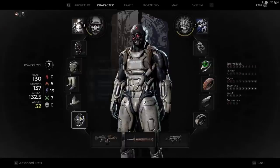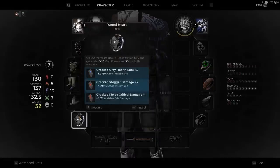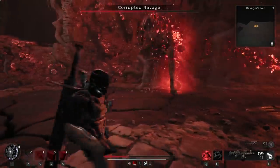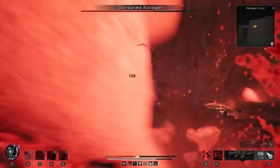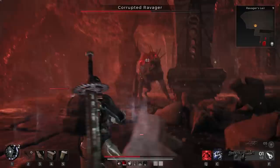If you do decide to use a Dragonheart, you're better off using it before a big fight. The Dragonheart I'm using is called the Runeheart. This one increases health regeneration by 5 and generates 500 mod power over 10 seconds for both weapons. All of this together is why I'm able to survive that long while dealing damage and maintaining speed and mobility.